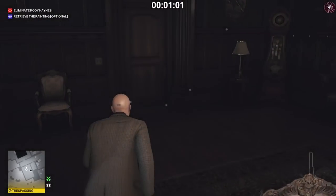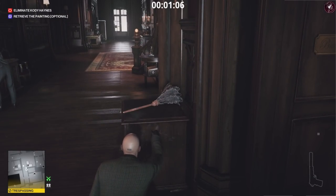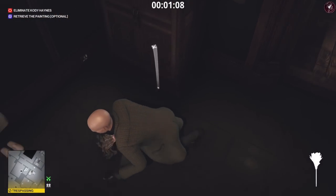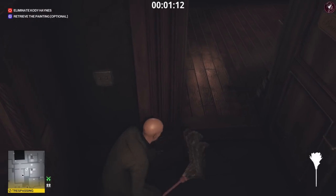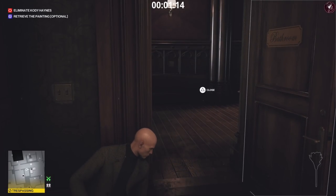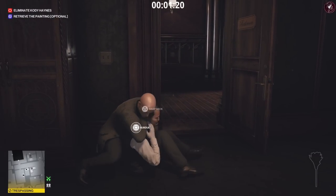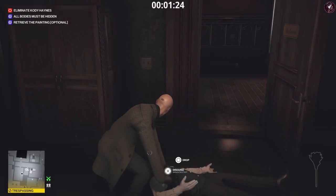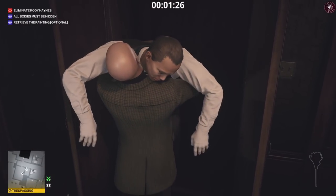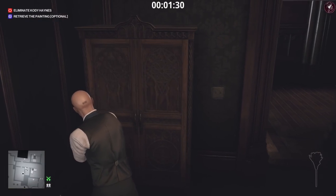First things first, we're going to come in here and grab this feather duster, enter this bathroom, and throw it on the floor to attract the housekeeper outside. Press your body against the wall — he's going to come inside and we're going to subdue him from around the corner. As soon as the subdue prompt appears, tap it, knock him out, hide his body in the closet to make sure all bodies are hidden, then retrieve his disguise.